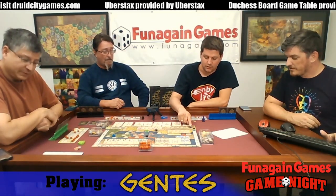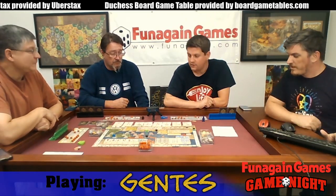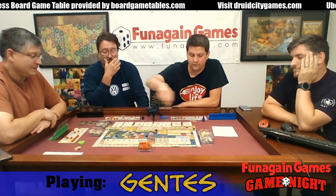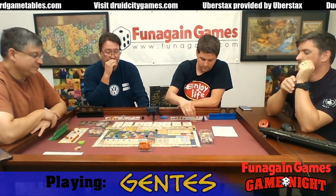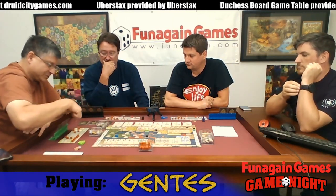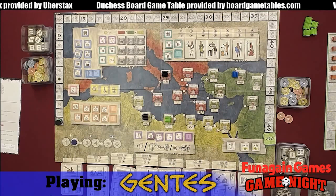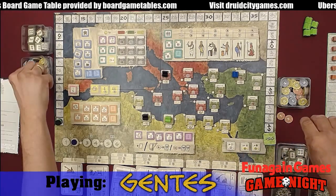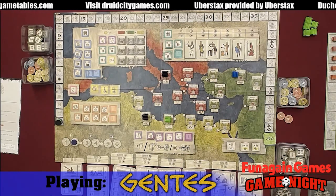Advance the game turn marker — we're already on round two. Activate cities and civilization cards. I have Sinope, and that's going to give me five coins. You can activate one city in each continent, and there are three of them. I'll take another oracle. The oracle will allow me to trade one worker for another worker, twice. Now it's Jeremy's turn — I get one city in each continent, so I have two trading posts and get ten coins back.